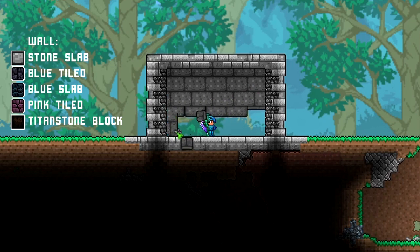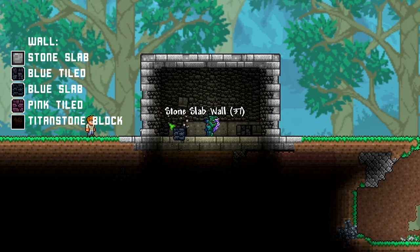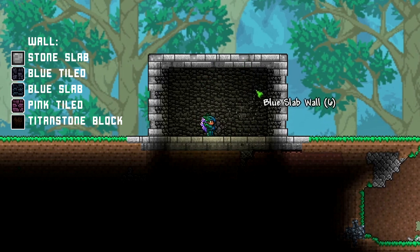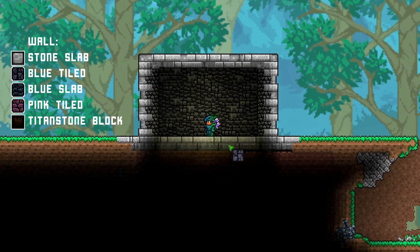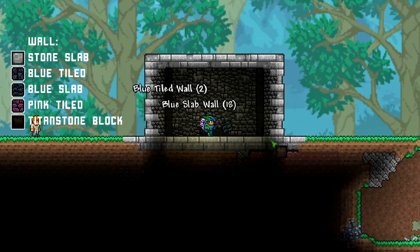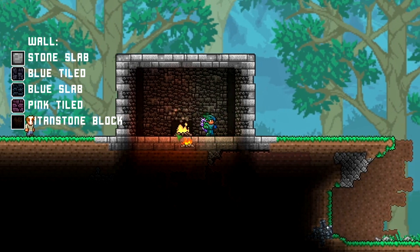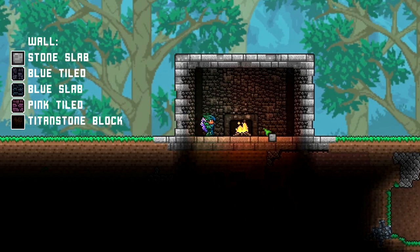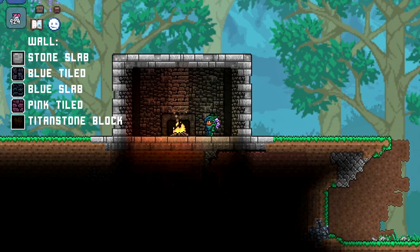Once that's done you can fill out the walls. There are loads of options: if you want a solid wall with no irregularities, use stone slab wall, or blue tiled wall painted gray — that looks quite nice. A nice effect is using blue tiled wall with blue slab wall and randomizing little bits and sections for more texture and a natural feel. Another effect is titan stone wall, which makes a really dark background — I like it especially used as a fireplace.